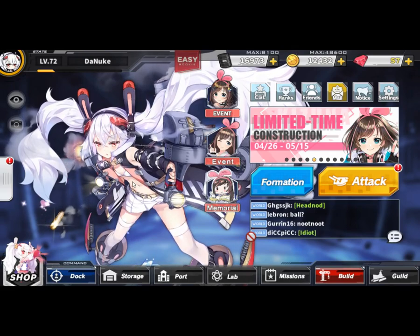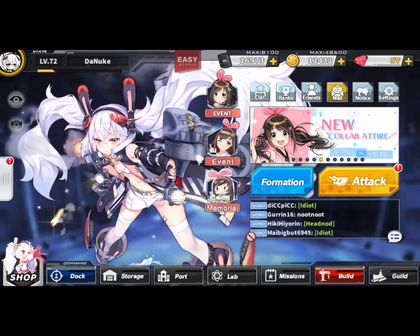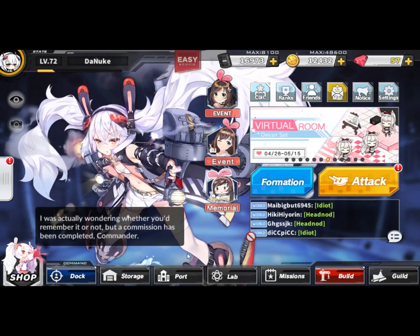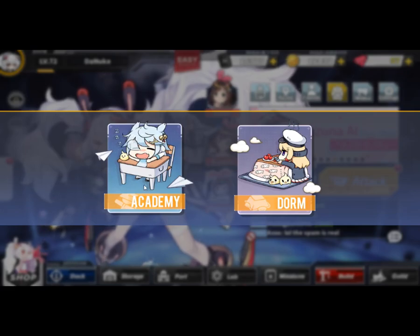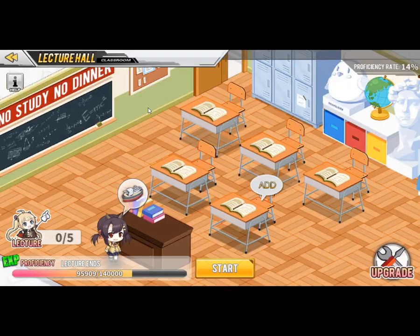Hello guys and welcome to episode 5 part 4 of Azur Lane beginners guide. Today we'll be taking a look at the lecture hall and the Academy. Due to the recent update of Azur Lane the interface has changed. To get to the Academy, you click on port and you can go to Academy or dorm. That's the new interface change. So let's take a look at the lecture hall today.